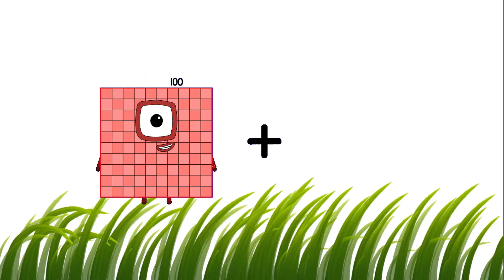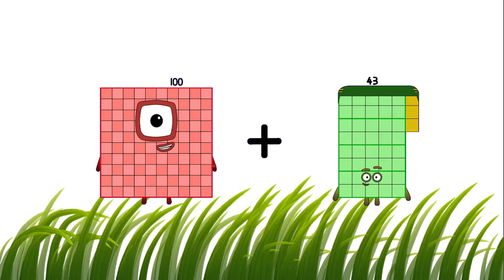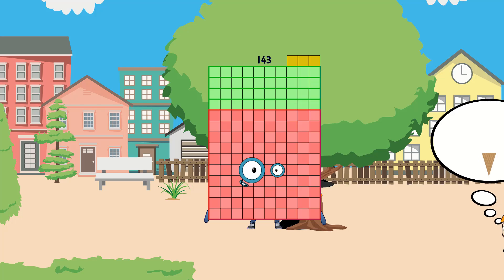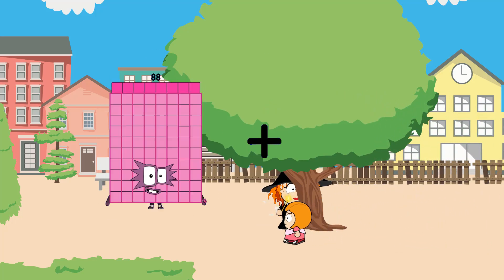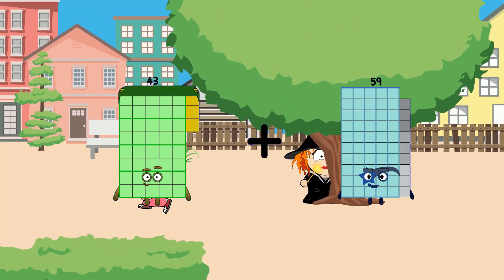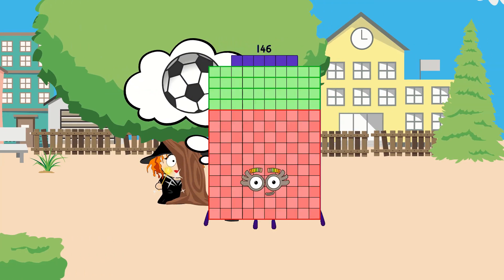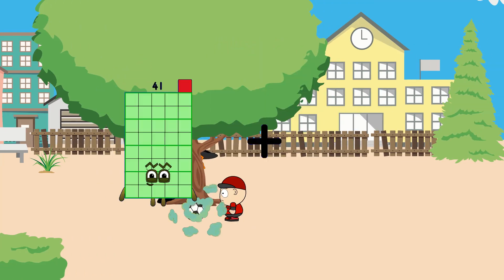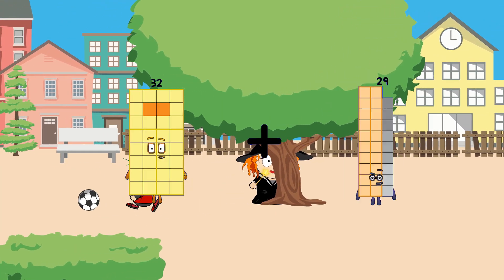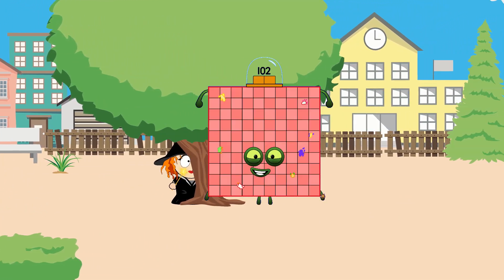100 plus 43 equals 143. 43 plus 103 equals 146. 32 plus 70 equals 102.